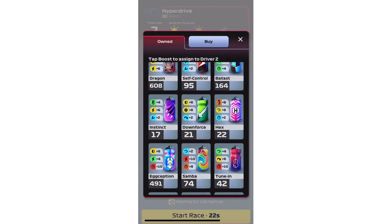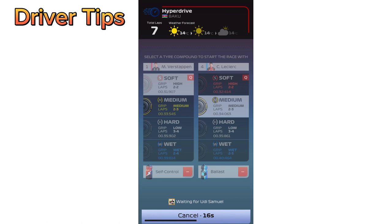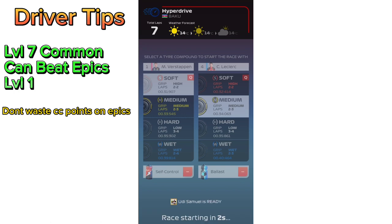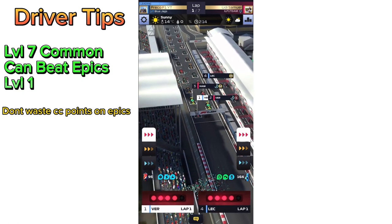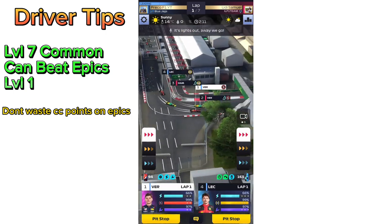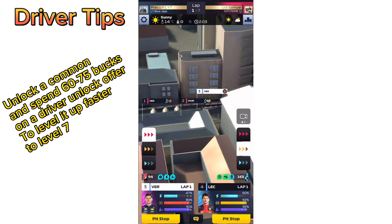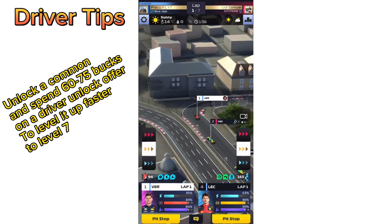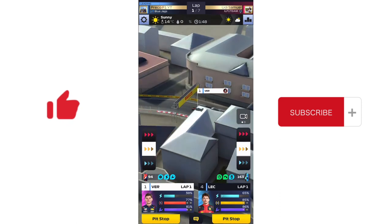We're going to start with one of my tips about the drivers — the Epic versus the Commons. I spent my CT points on a Max Verstappen Epic, and I did this for the purpose of the video to show people that wasting your CT points on an Epic driver is not worth it. I highly recommend you save your CT points to unlock asset trading later in your F1 Clash journey. Do not spend it on an Epic driver, because once you unlock a common like Max Verstappen and Leclerc, you will get an offer in the store between 60 to 75 bucks giving you enough cards to upgrade your common all the way up to level 7.